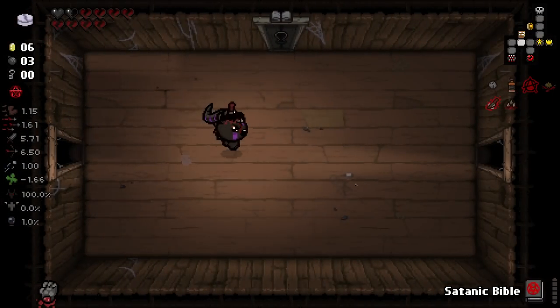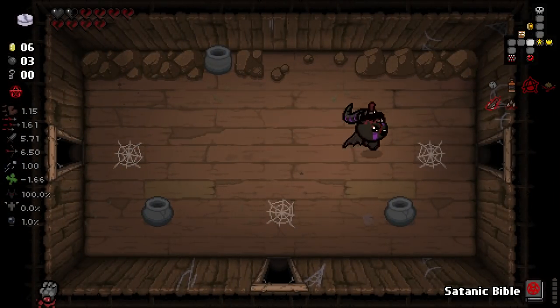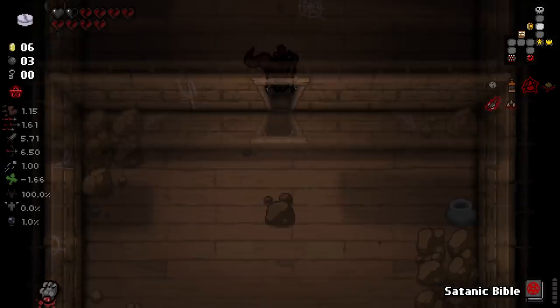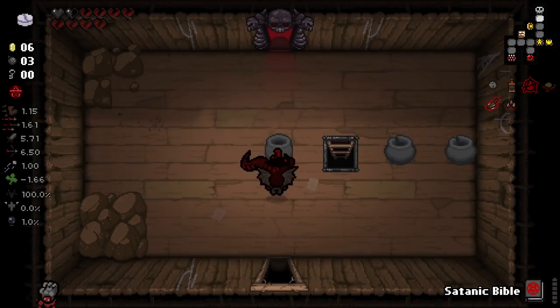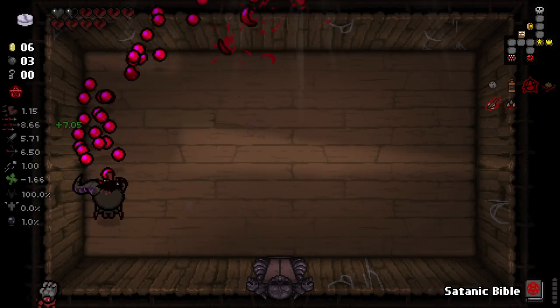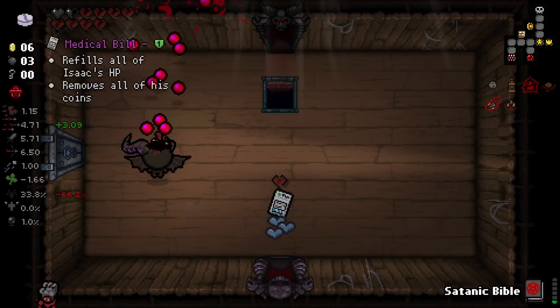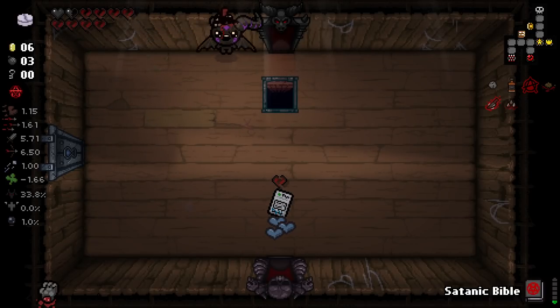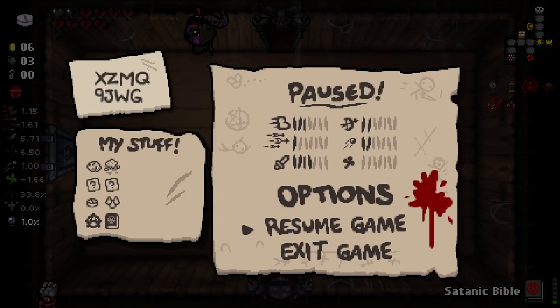We're gonna want to be doing that as much as we possibly can - the more charges we get the better. Anyway, let's go, and we'll use Forget Me Now after our boss. I doubt we'll be taking the boss item just because I doubt there's any feasible way we're able to pick it up. And then devil deal - if I remember correctly, we do want to go devil deal, but I'm going to check the character page real quick just because I think there's some funky stuff with devil deals with this character.